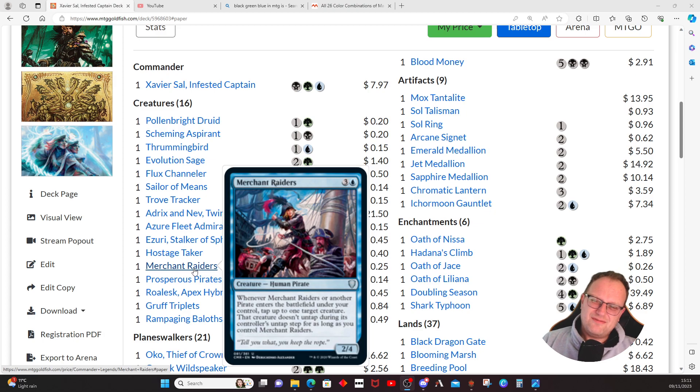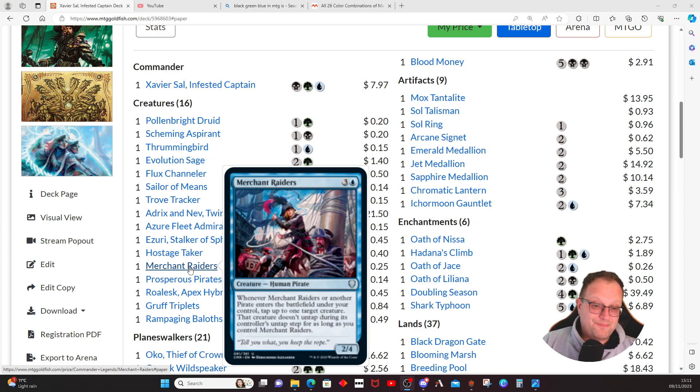Merchant Raiders puts a stun counter on something — they don't untap in the next untap step. Actually, it's even better: they don't untap as long as you control Merchant Raiders. I misread that card entirely — it's even better than I thought! Prosperous Pirates gives us double artifact Treasure tokens to sacrifice.